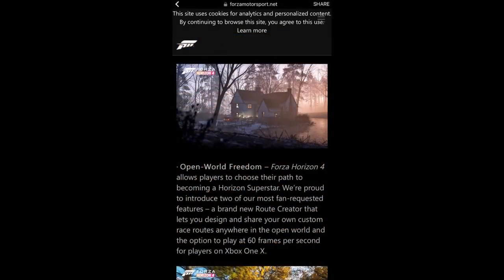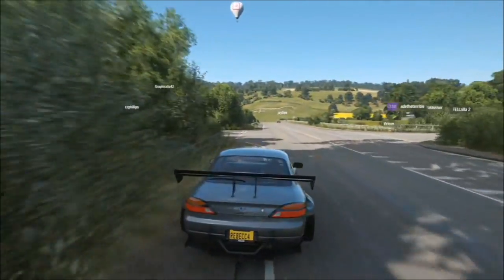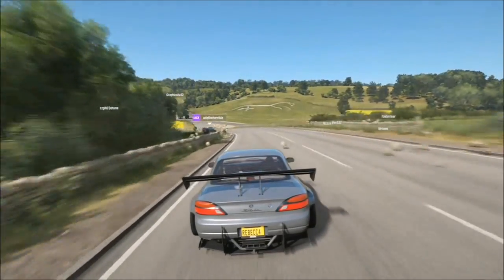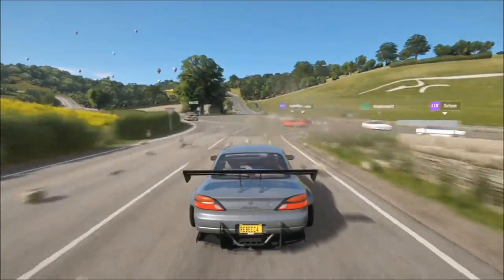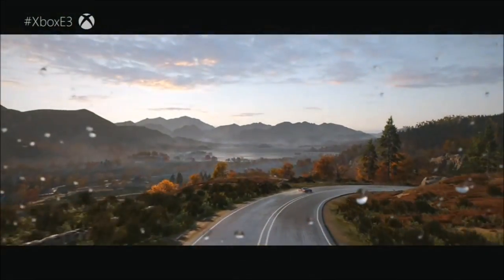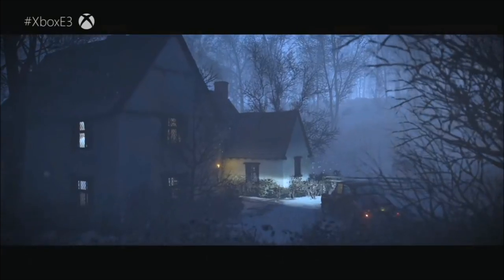The next feature is a route creator, where you can design your own races across the map and share them with friends — I think that's going to be wicked. In Forza Horizon 3 you could pick separate routes in a championship, but that's not the same as designing your own race. The last game I remember doing that was Midnight Club 3 Dub Edition and Midnight Club LA, and obviously GTA Online, but that's not a specific racing game.